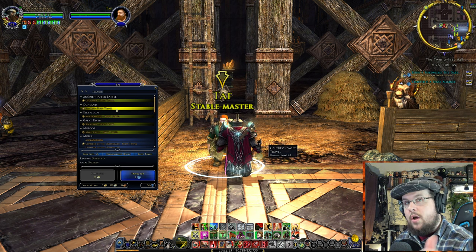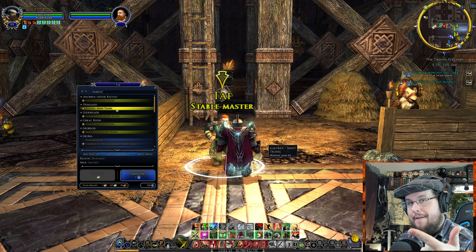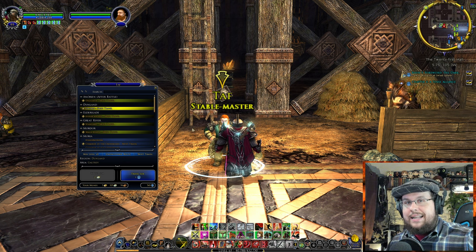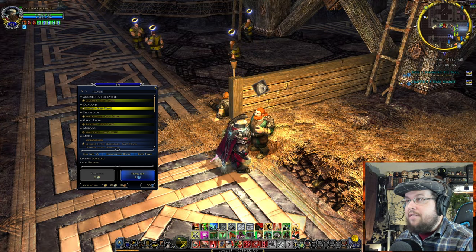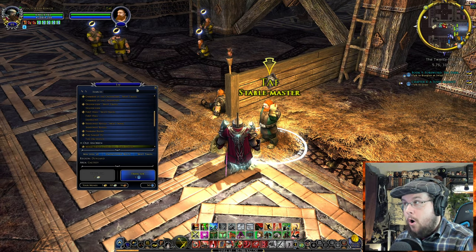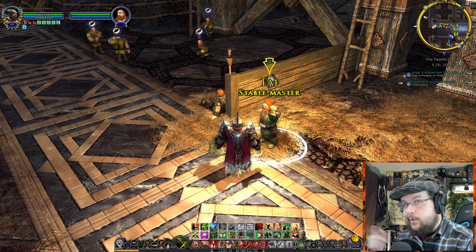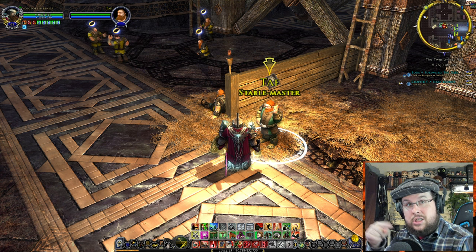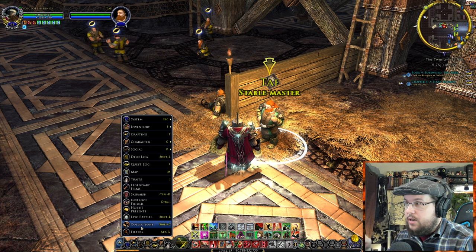If locations are yellowed, that means one of two things: you haven't learned that location yet, or you don't have the respect to travel there. Usually it means you haven't gone there and clicked it. That's why in my LOTRO Tales I always say — if you see a horse place with a little thing floating over the NPC that says Stable Master, make sure you go up and right-click it. Just open it once, and you'll basically have learned it. It's also not account-wide — it's per-character learning the locations.